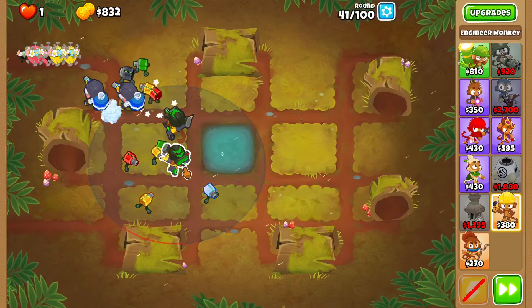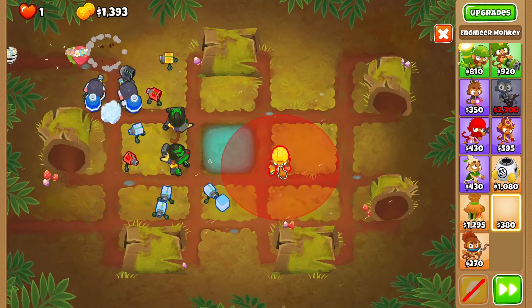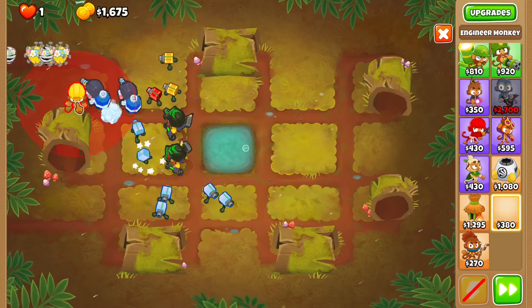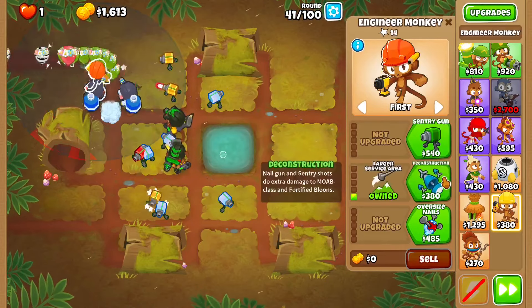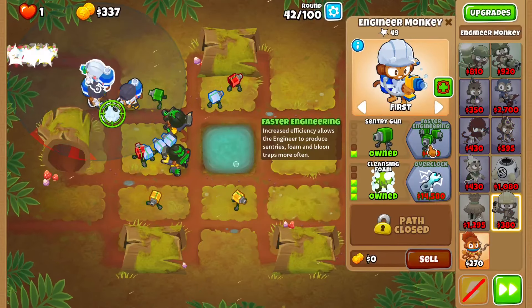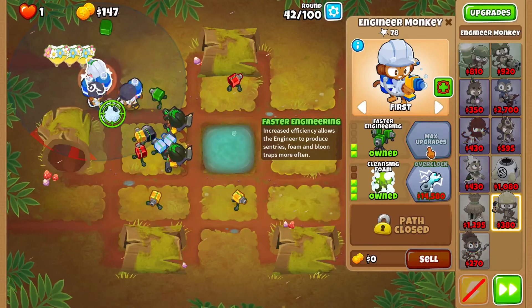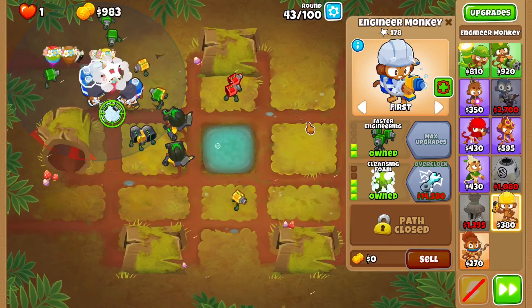And that was the first mob. I think I'm gonna set this to strong now. I think I'm gonna get another engineer over here to larger surface area, Kenton Foam, set through here, Sensory Gun, and then Fast Engineering, because that increases the speed at which it puts down foam so I can use it in an emergency situation.